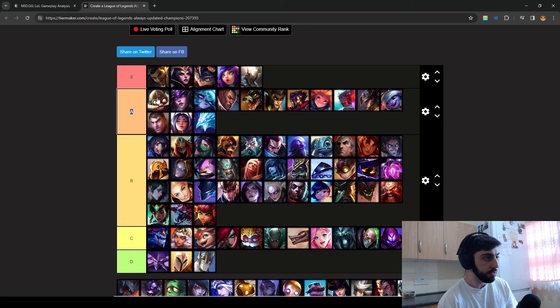Corki just got buffed — very strong. If he tanks his E, he reduces your armor and magic resist and you take a lot of damage. You can never walk up, but at level 6 it becomes easier. The early game is very annoying though, so you could argue he belongs in S-tier, but his early game is very strong — that's the reason he's in A-tier.